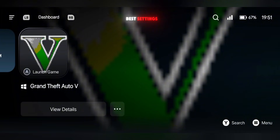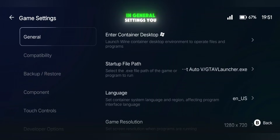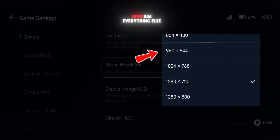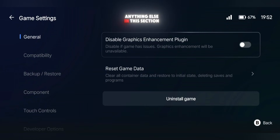Now let's move into the best settings. Tap the three dots next to your game and open Game Settings. In General Settings, you can change the resolution. If your device is powerful, keep it on default. If your device is low-end, set it to 960x455. Everything else can stay as it is — no need to change anything else in this section.